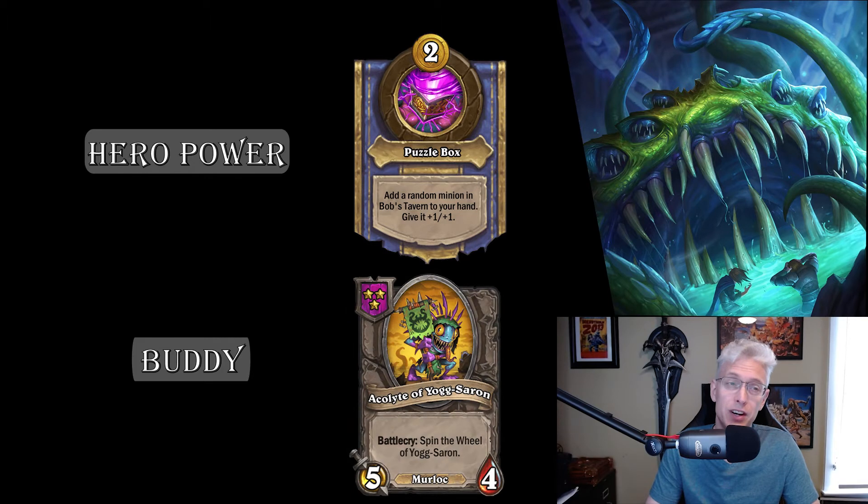Now let's get to Yogg's buddy, the Acolyte of Yogg-Saron. It's a tier 3, five-four Murloc that reads: Battlecry — spin the Wheel of Yogg-Saron. This is going to take some time to unpack and it's probably the coolest thing about this hero by far. Each piece of the wheel has a 19% chance except the final one, which is only 5%. Let's go over each of them.